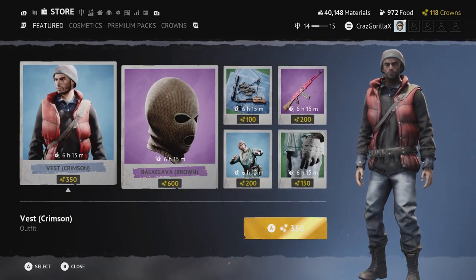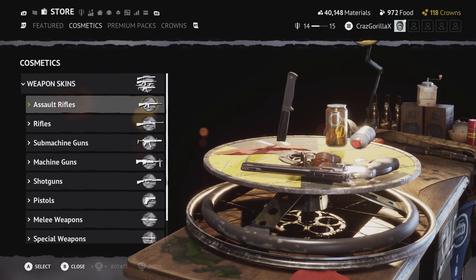The store tab is basically all cosmetics and in-game merchandise that you can purchase with either in-game crowns currency or by buying crowns with real-life money.